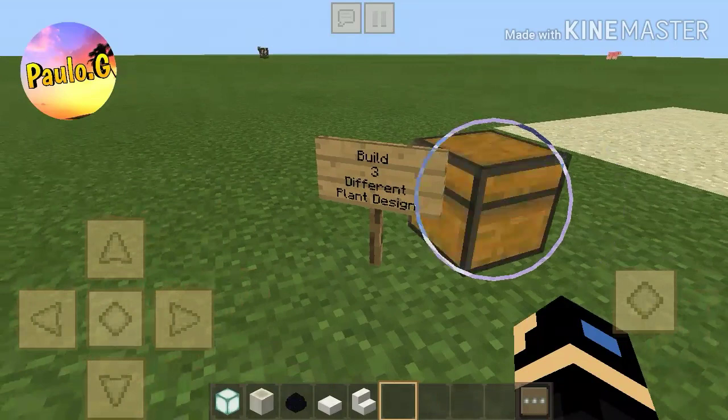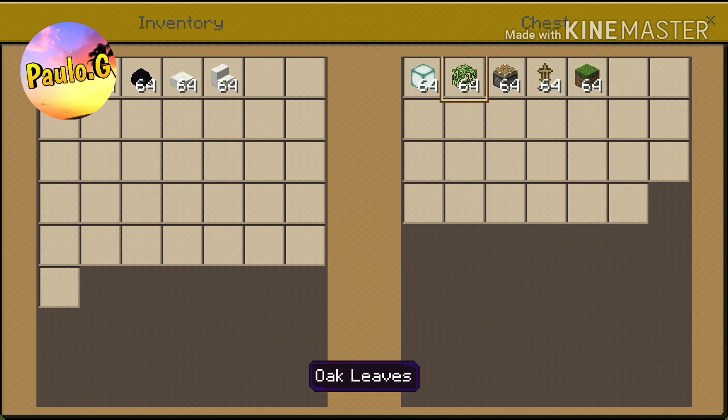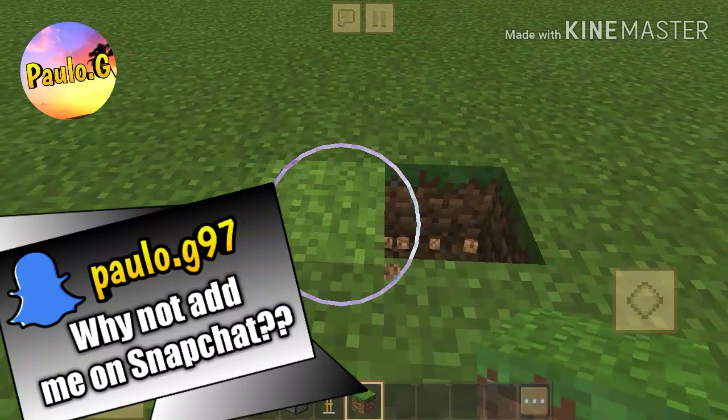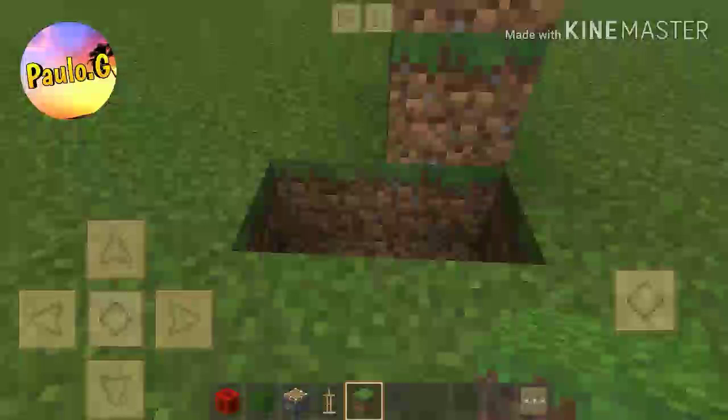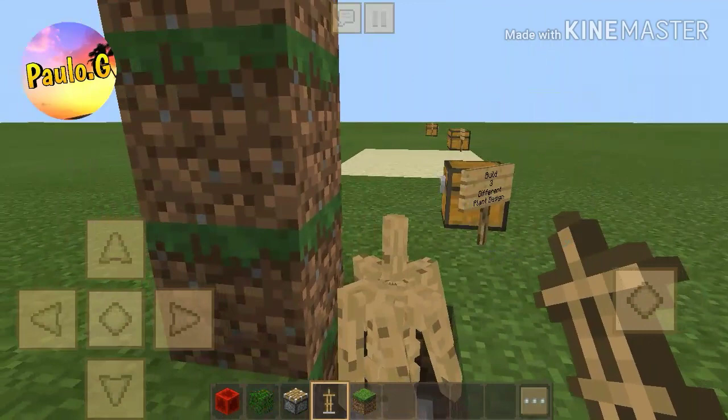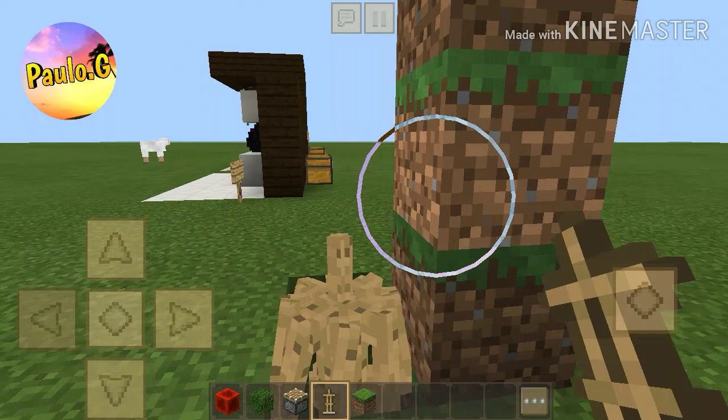Now we are moving on to build number three which is a plant design. This design is quite low in resources but still a bit tricky, so pay attention. First, dig two blocks down, then build a roughly four-by-four-by-three tower, and then place five armor stands in different positions — from different angles, from the side, and from the side again.